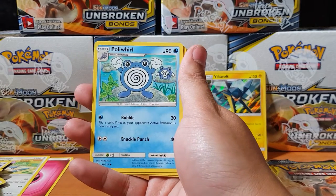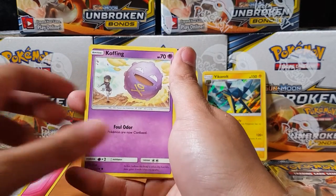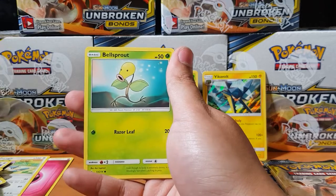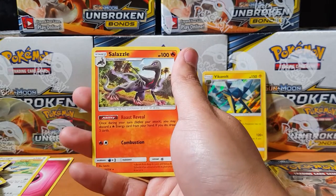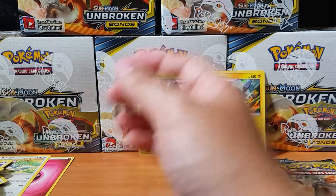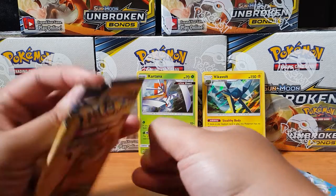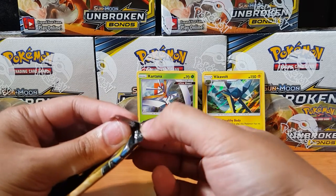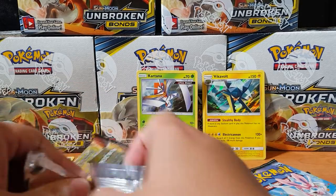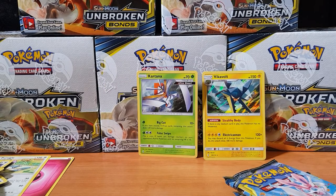Oh Poliwhirl — there's two bloody Poliwirls in this box! Devolution Spray, Koffing, Bellsprout, another Power Plant. And for the rare — oh, Salazzle! Come on man, where's my Reshiram? Something should be popping up now — I feel it! Now that I've just sang that song I bet I'm gonna pull one amazing pull right now. I have a feeling!